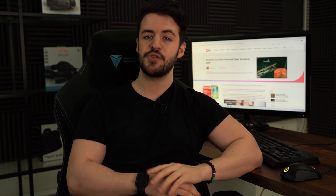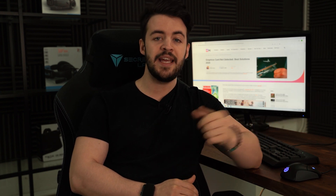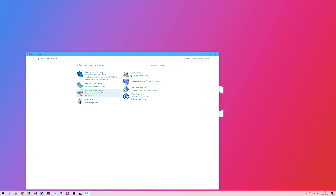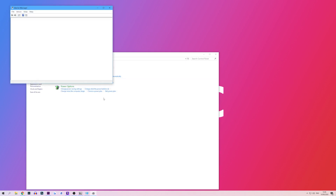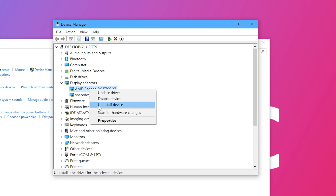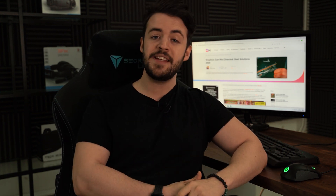We have some more solutions for you. We'll move on to solution two, which is making sure you have the correct drivers for your GPU. If you already have the most up-to-date drivers installed, it is worth uninstalling them and going for a completely clean install. To do this, go to your control panel and hit the hardware and sound section. Once in there, head over to the device manager, find the display adapters drop-down menu, find your GPU, right click it, then press uninstall. After this, simply head to your GPU manufacturer's website and download the most up-to-date drivers. That last step is a pretty common fix and may have solved all of your issues. However, we still have three more fixes for you.